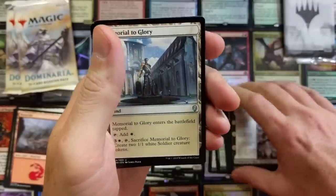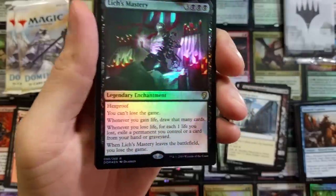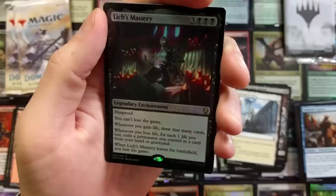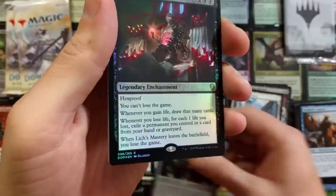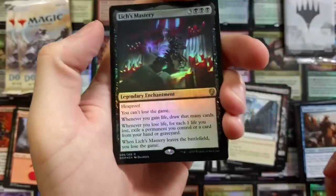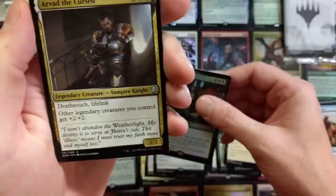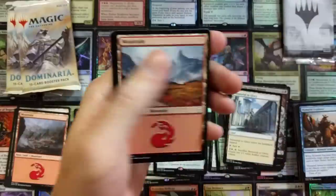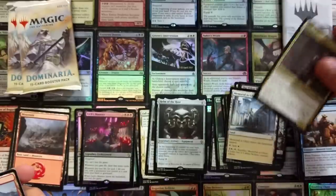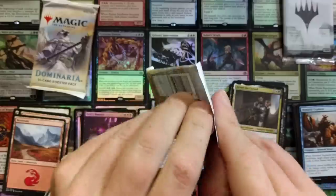The Eldest Reborn - love that artwork on that, really do. Like the saga artwork. Helm of the Host! Wow, was that back-to-back foil rares? That is really cool. And Arvad the Cursed. Back-to-back foil rares - wow, I'm impressed.